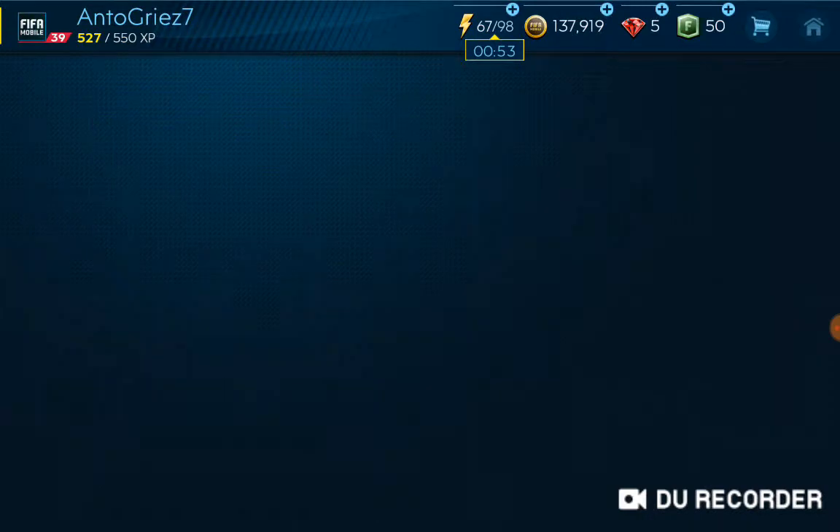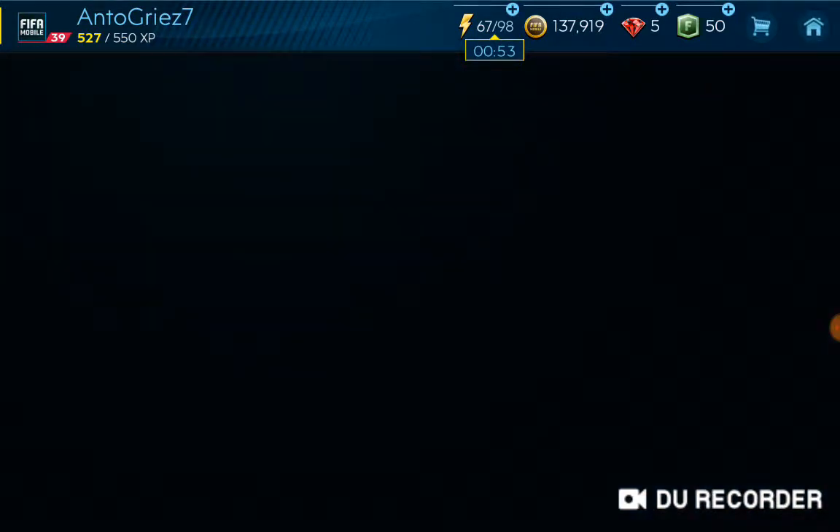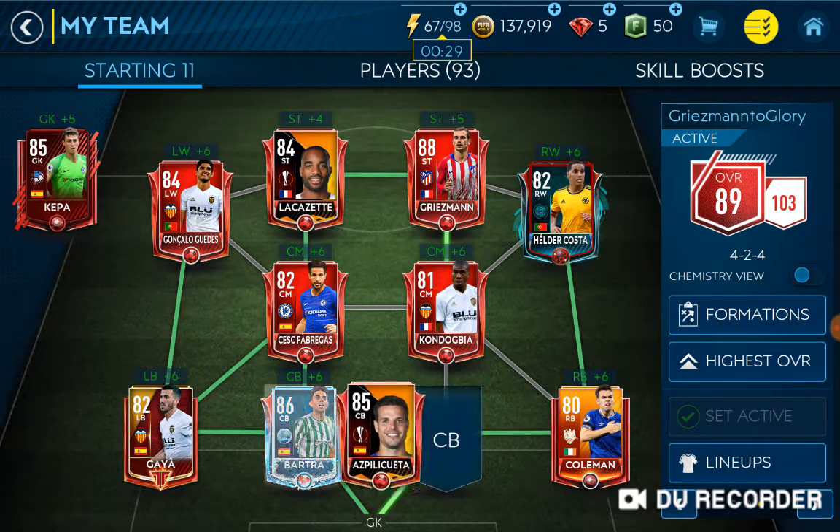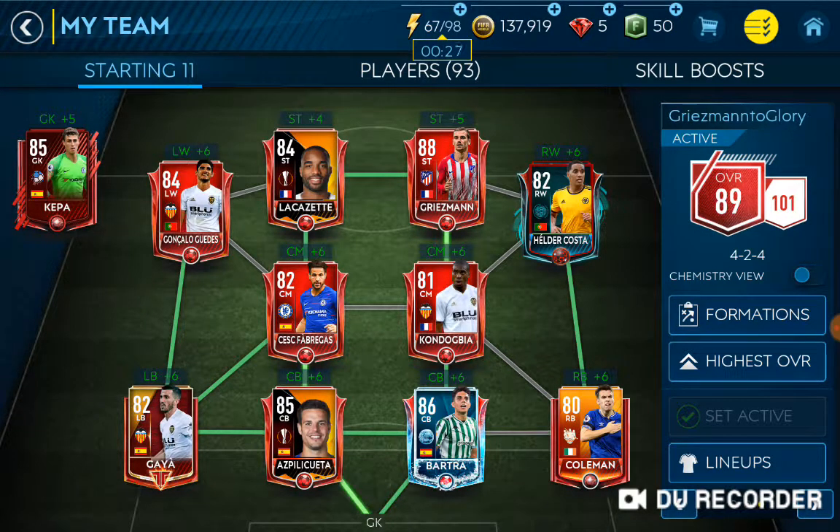Wasting no time, we're just going to get into the meat of the episode. So you remember how last episode we just upgraded the team a little — this is the team that we're at now. The first actions we have to do, in order to make sure this team still has 100 chem, is swap Fabregas, Guedebia, Lacazette, Griezmann, and Azpi Batra. So our team's at 89 and 101 chemistry now.